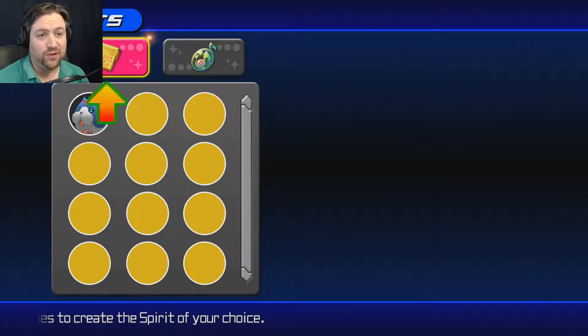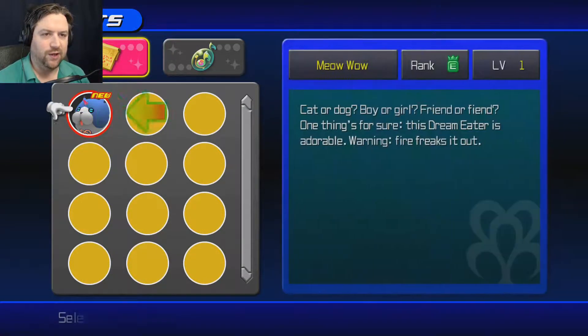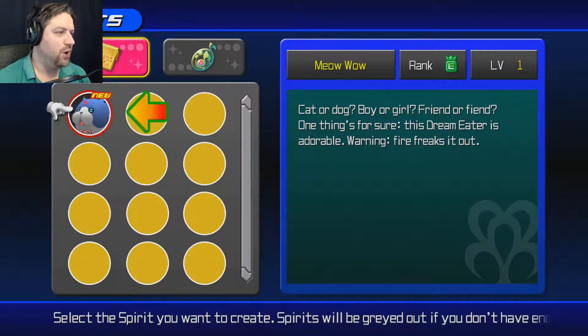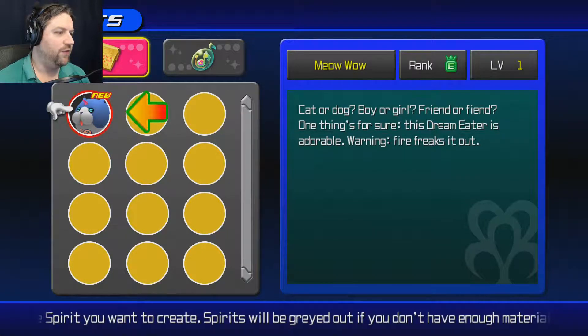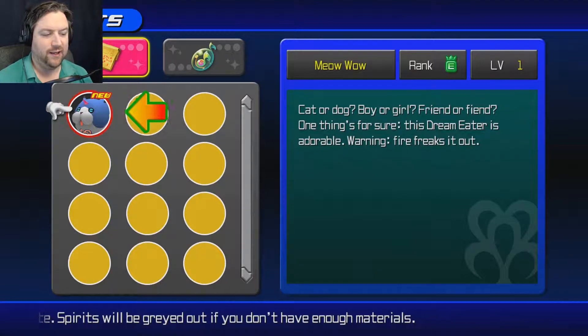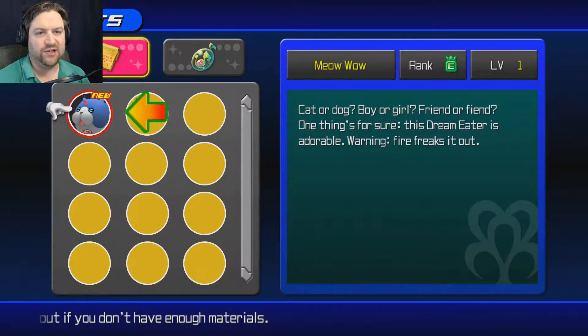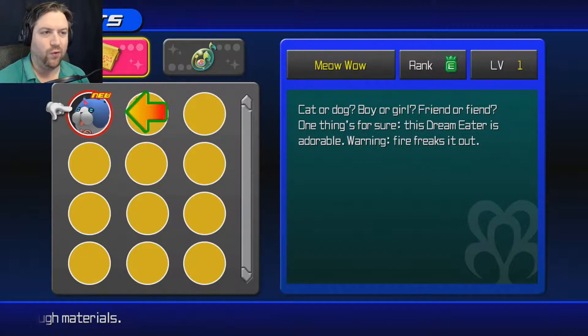Honestly, they're actually better than Donald and Goofy. Okay, so we need to make this Meow Wow. One thing's for sure — this dream eater is adorable. The warning about fire is that if it's hit with a fire attack it's a little harder to control, and it won't help you out as easily.